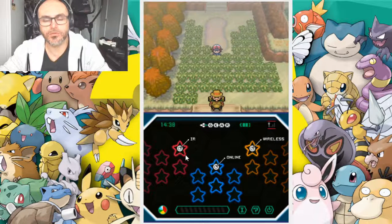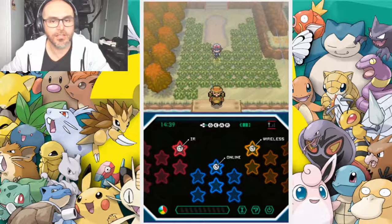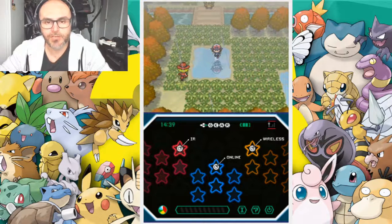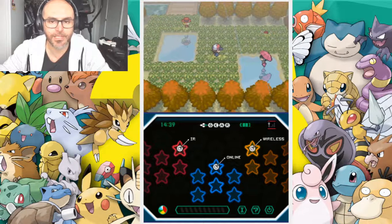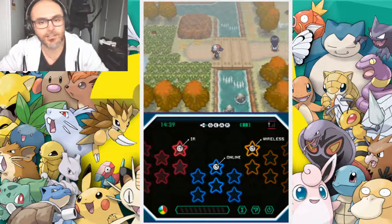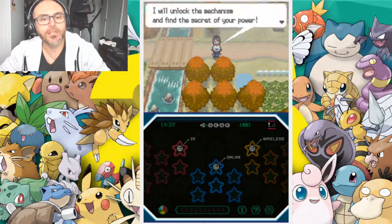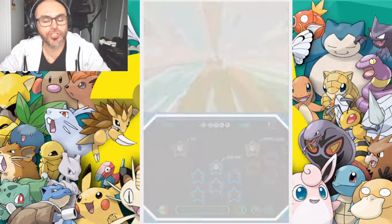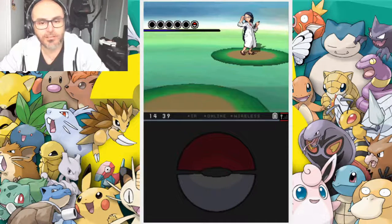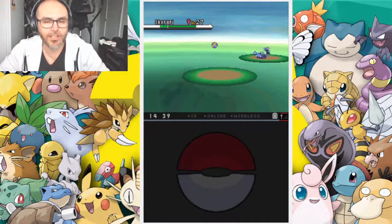Hello everybody, welcome back! We're going to continue with our Pokemon playthrough. It's been a couple of days since we last played. I remember we caught the Fungus Among Us. I actually didn't look at our team — I hope we're healed up. We've got our Charizard Maya, our water-type Eric, our Reshiram Generator, our Zekrom.